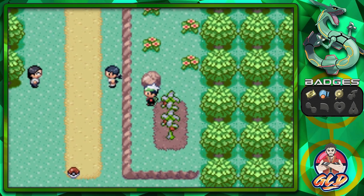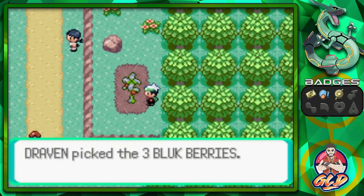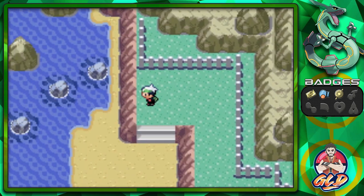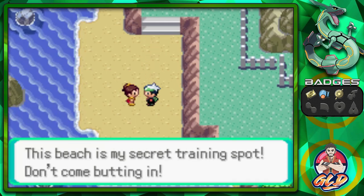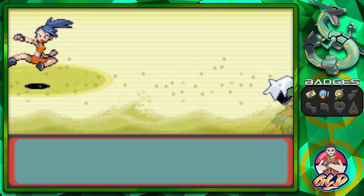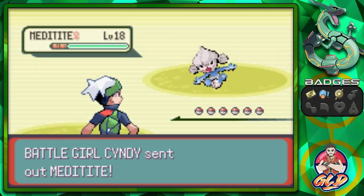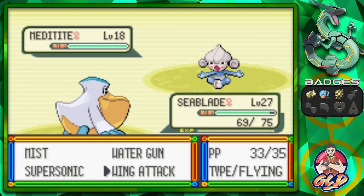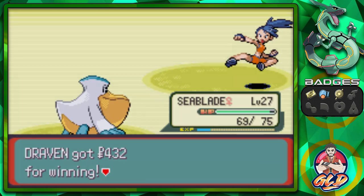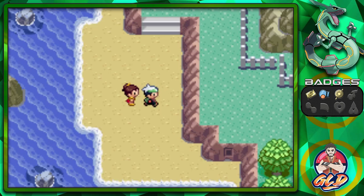There are trainers waiting for us — let's grab some Blue Berries too. A trainer says this beach is her secret training spot. Taking on Battle Girl Cindy — she comes out with a Meditite. We switch up and use Wing Attack. Makuhita eats a hit and that's how it's done! We also get her phone number — we're that popular.